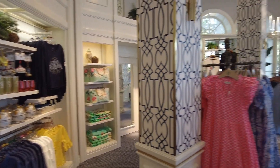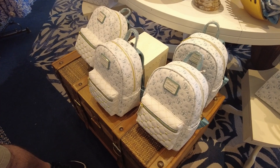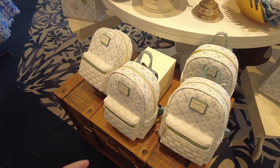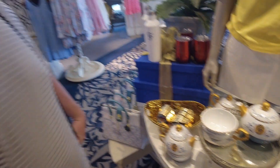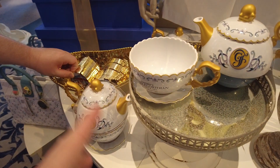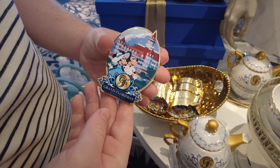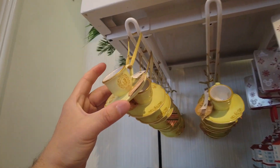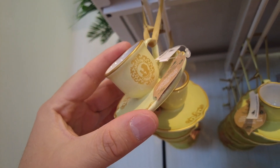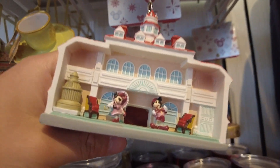Definitely pretty high-end for sure. On the entry table you've got some exclusive merchandise including a Loungefly. This tea set is actually very cute — they do have a tea time here, though I don't know if the princess tea time has come back. They are known for having tea parties here because of the relaxing, higher-end environment. There's a magnet — that's gorgeous, probably one of the better ones we've seen. There are more exclusive things including a Beauty and the Beast teacup from the Enchanted Rose Lounge.